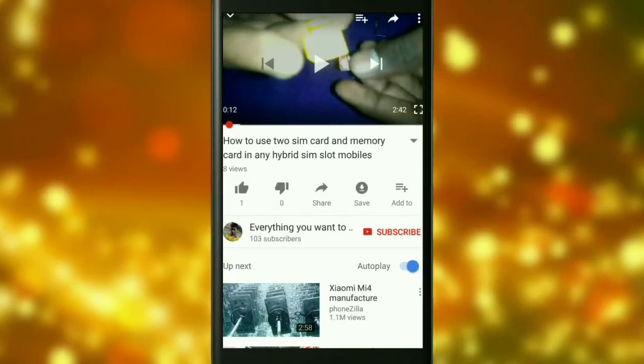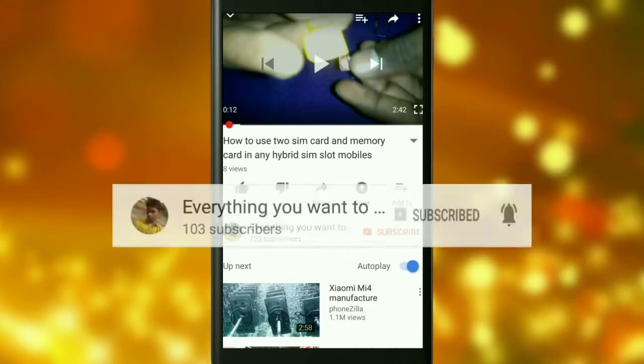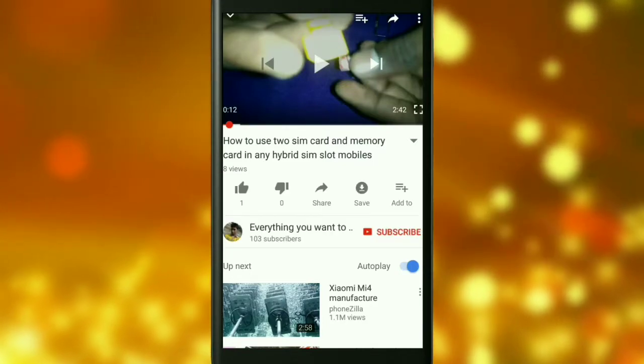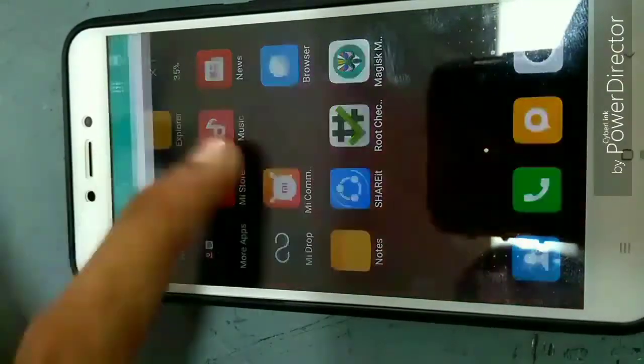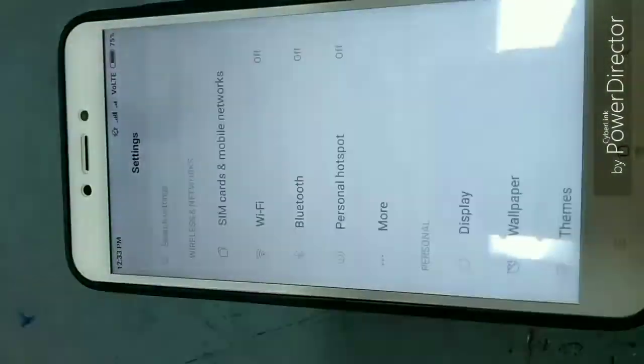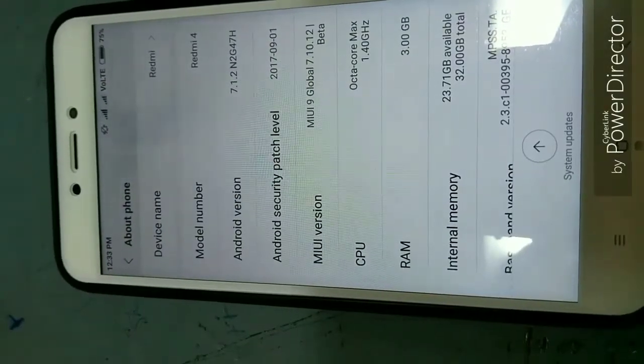Click on the red subscribe button and the bell icon to get notifications about my upcoming videos. Welcome friends. Today in this video I will show you how to install a custom ROM known as Resurrection Remix ROM in Redmi 4 or 4X.